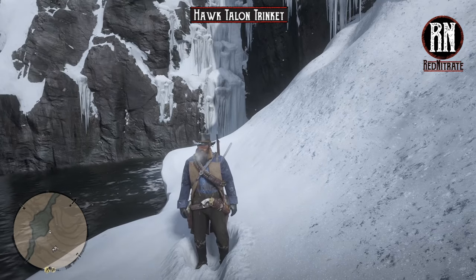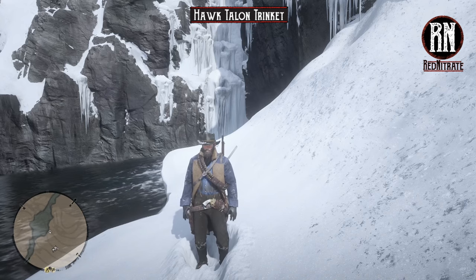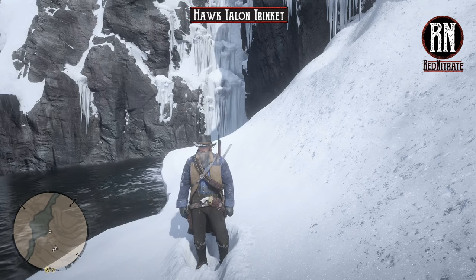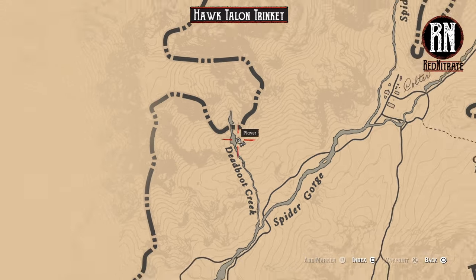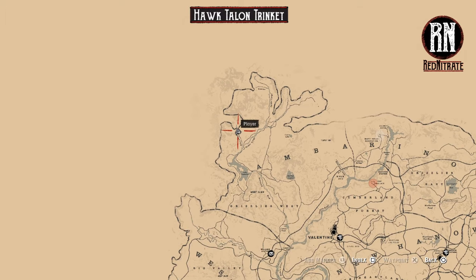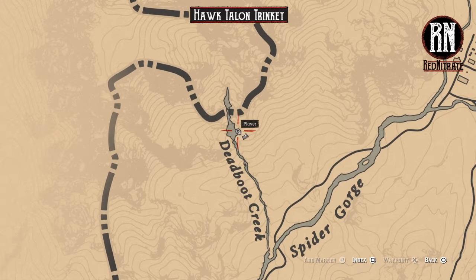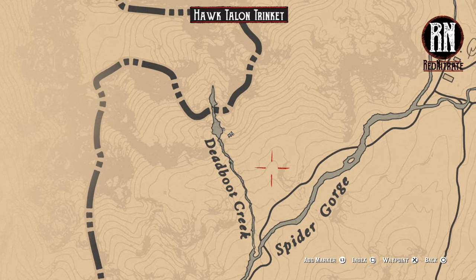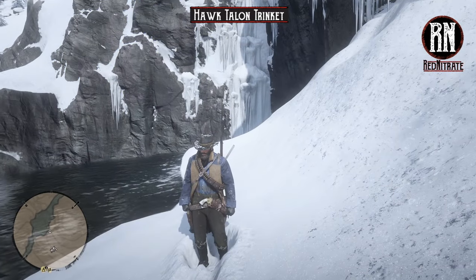These were added to the PC version of the game back when that was released in November last year, and then added to the console versions a couple of months after that. So first up we've got the Hawk Talon Trinket. To get that you're going to want to come to the northwest corner of the map near Colter in Amberino. You're looking for Dead Boot Creek — I've come down this path and cut across a couple of fairly insignificant mountains to get to this little area here.